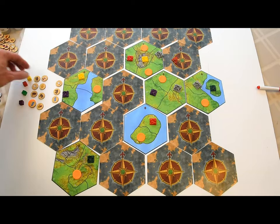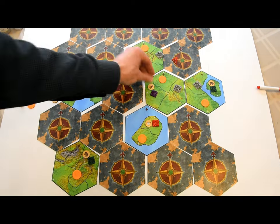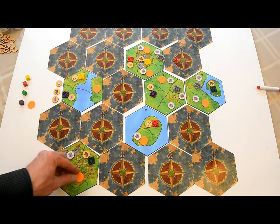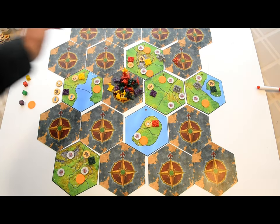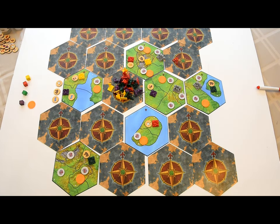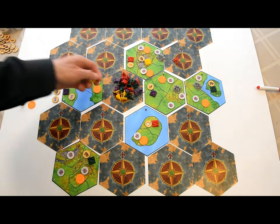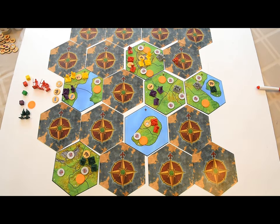Players place their starting resources on their starting cities at their discretion. Then randomly assign one map marker to each non-player space, including spaces with barbarian cities. Keep these markers hidden. Finally, players simultaneously place their starting units on the map. You can place up to two units per city. One starting technology, the wheel, grants two extra scouts — in that case, you can keep a couple units in reserve. Once all players are satisfied with their unit placements, the game can begin.